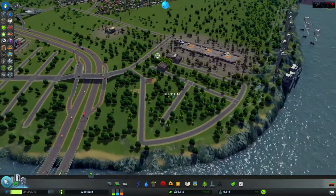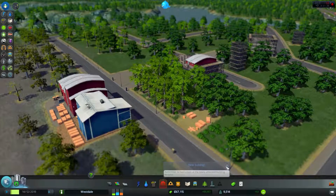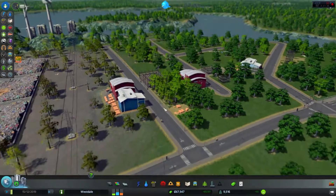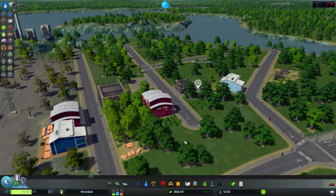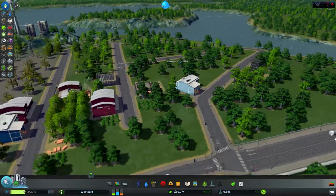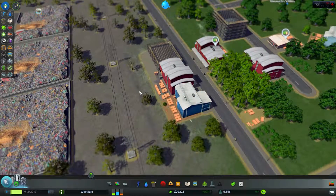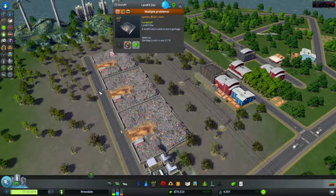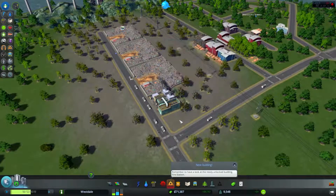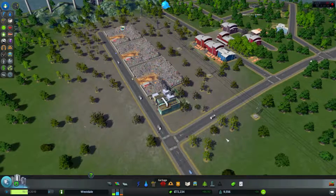There we go! Look — the forest area is building up. Nice. This one is still not getting emptied — it's still 100% full. Cannot get rid of the garbage. Landfill usage 80%, may need another one.